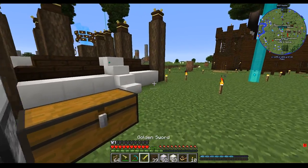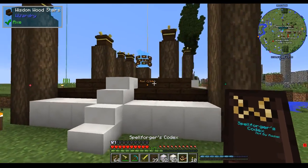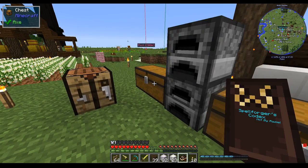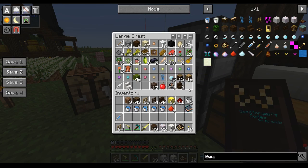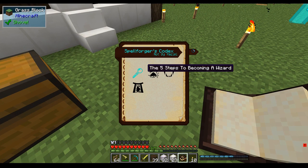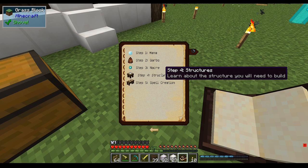So, our wizardry book. We have this shiny thing — we need orbs, glass orbs. Let's read the book. Structures — set mana orbs on the pillars and the structure.